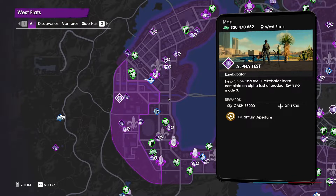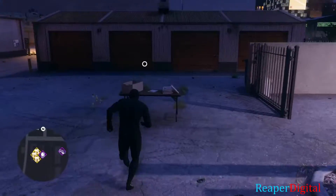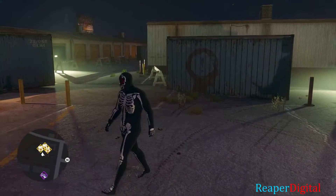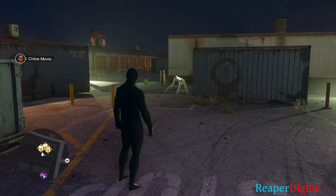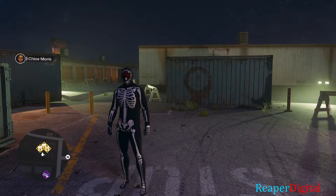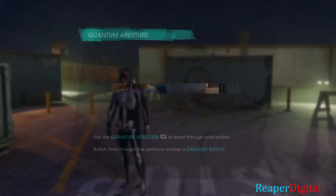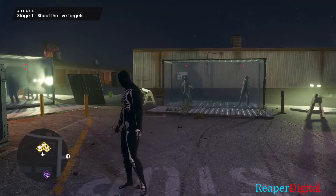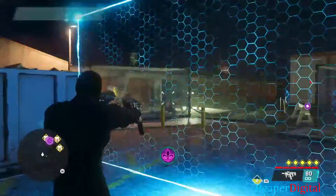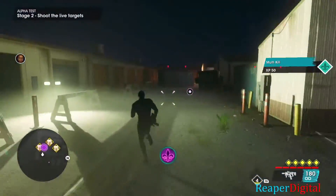Hey everyone, I am ReaperDigital and today I'm going to be showing you guys how to complete the Alpha Test mission using the Quantum Operator on Saints Row. To activate this skill you're going to have to hold R1, or right bumper if you're using an Xbox One controller, and hit A. You can see it at the bottom right of your screen telling you how to use it, and then you just got to shoot the enemies through that wall that you place.